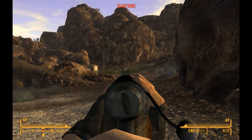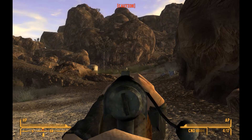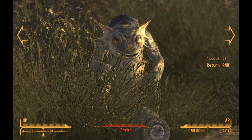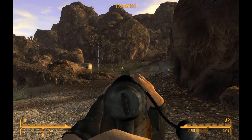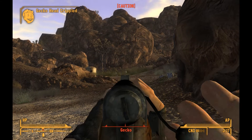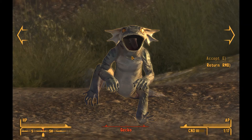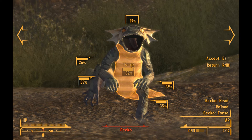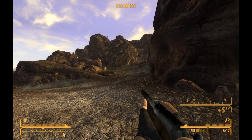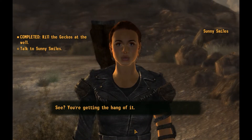Our action points are slowly creeping back up and here comes his buddy. We'll take a shot without VATS — see the red line. Now we go back to VATS to finish him off — double tap. Sometimes you get a little cinematic kill effect, which is what we just saw. Sling our weapon and go talk to Sunny.